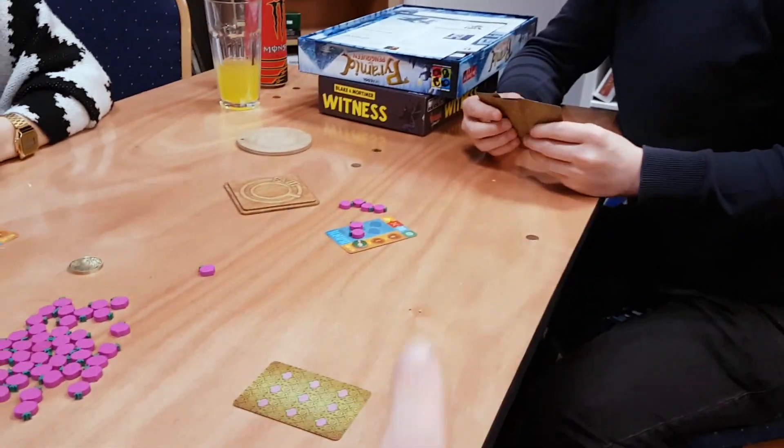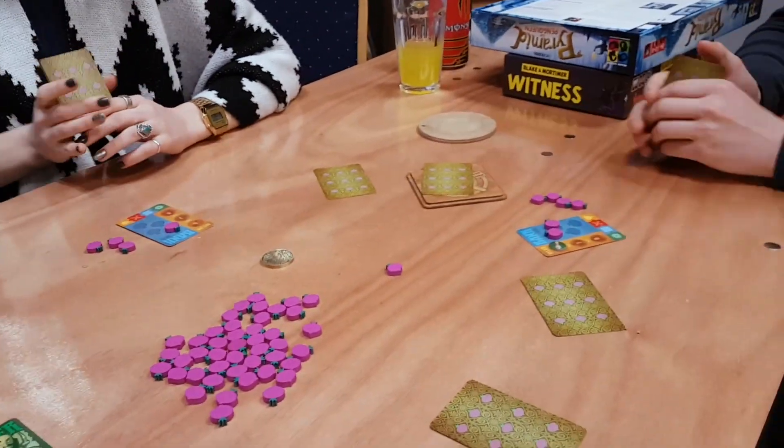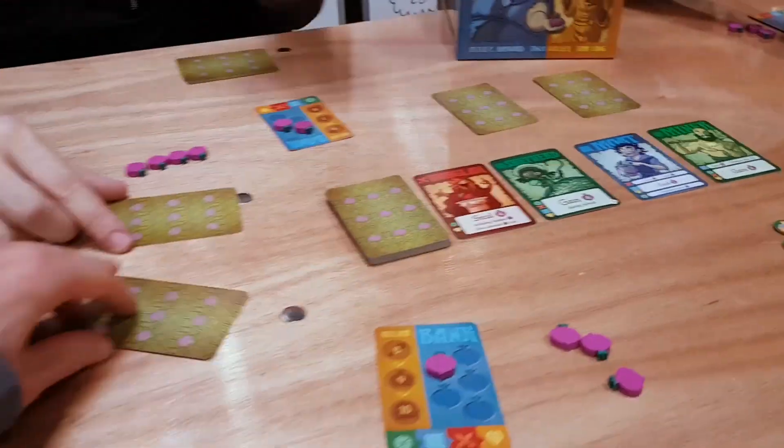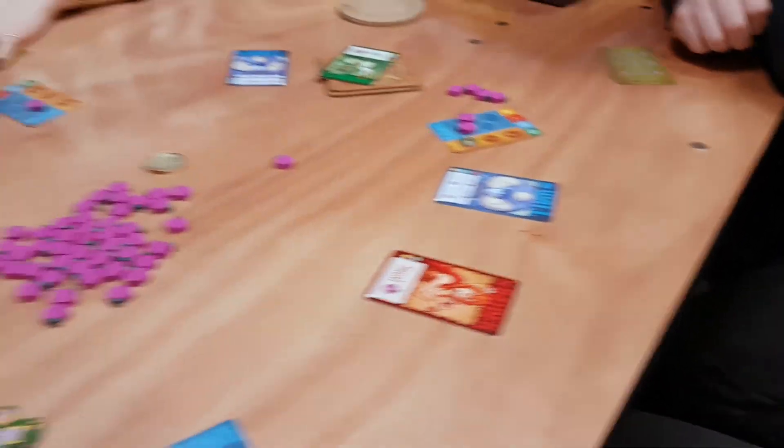Jack's going to pick one of his cards to put on my side and one on Amy's side. You can see Steve's put two cards either side. And then once all the cards are played, they're all simultaneously revealed — we turn over the cards and see what happens.